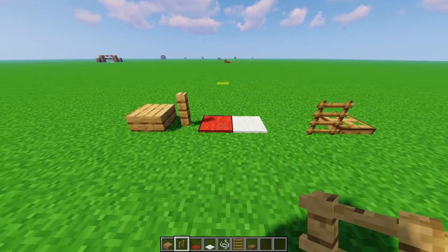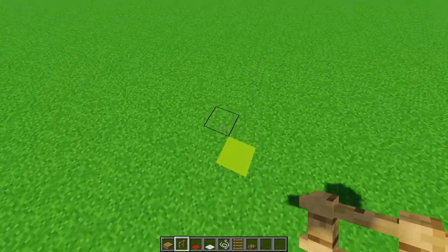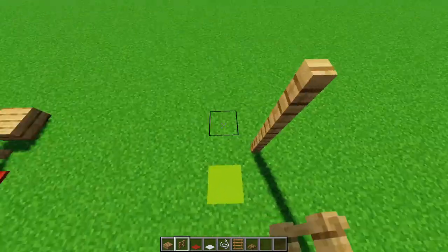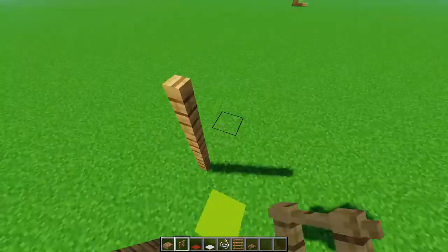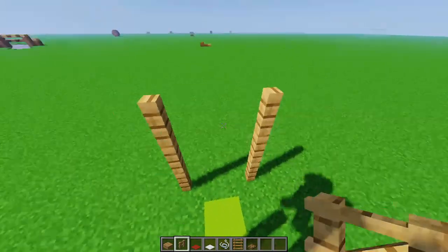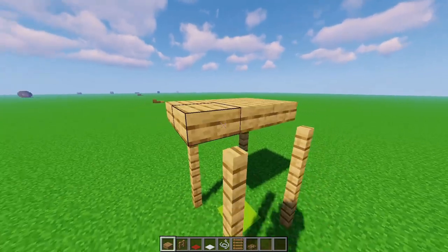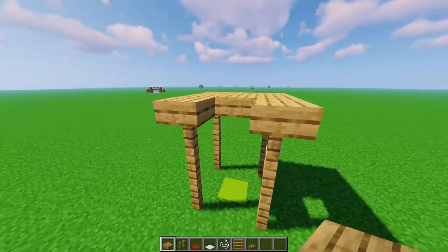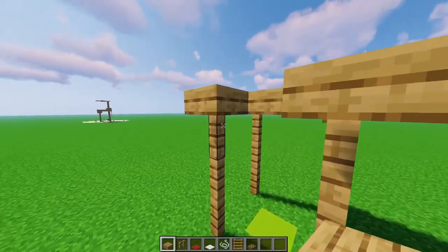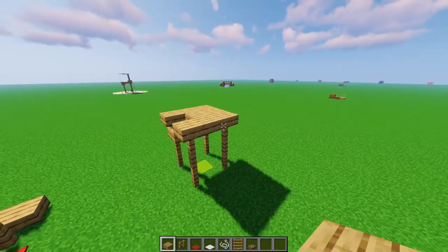As always, we have all the blocks that we'll be needing for this build right here. So to begin, what you want to do is build four three-block-high pillars made out of your oak fences just like so. Then get your oak slab and continue this off just like this. This is going to be the front of our build, so make a small inlet just like this.